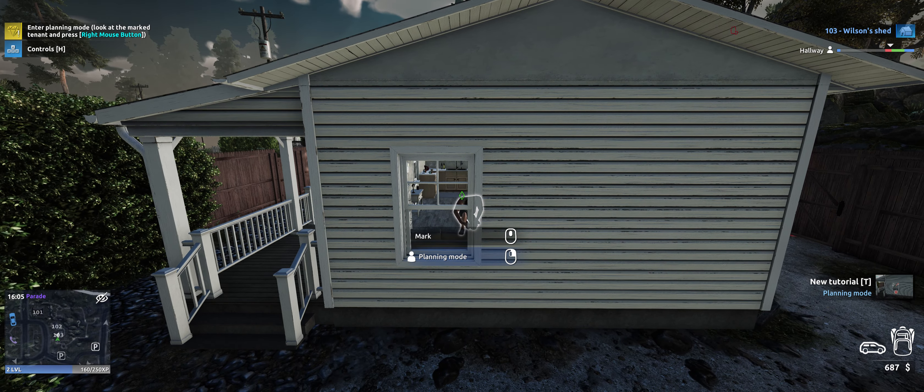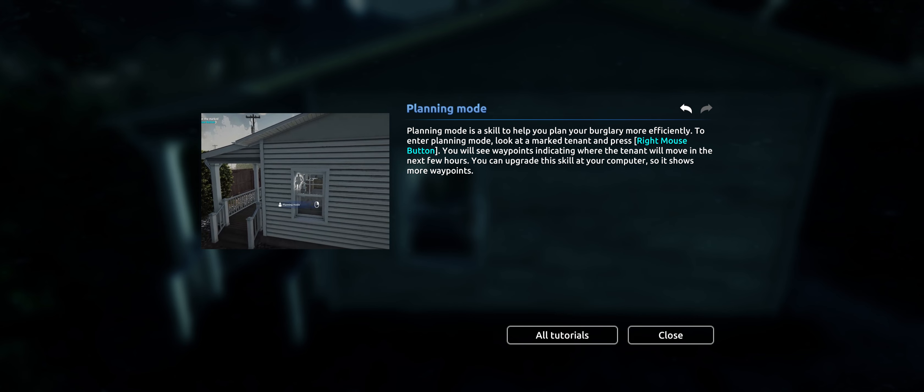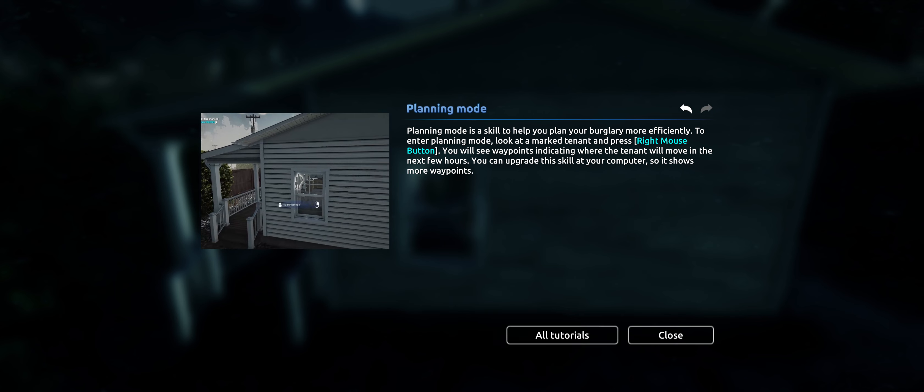Planning mode. Let's look at the tutorial. Planning mode is a skill to help you plan your burglary more efficiently. To enter planning mode, look at a marked tenant and press right mouse button. You'll see waypoints indicating where the tenant will move in the next few hours. You can upgrade this skill at your computer so it shows more waypoints.